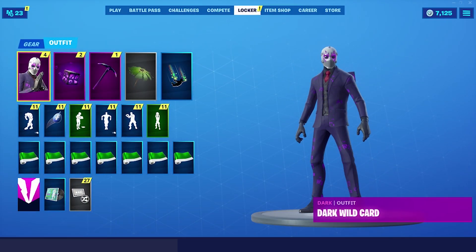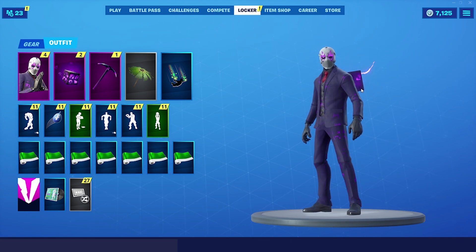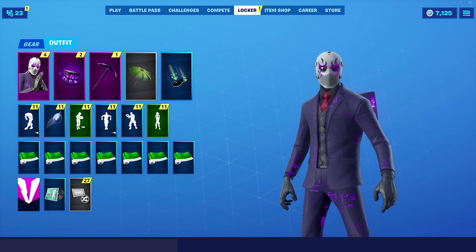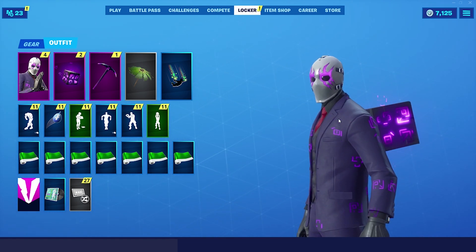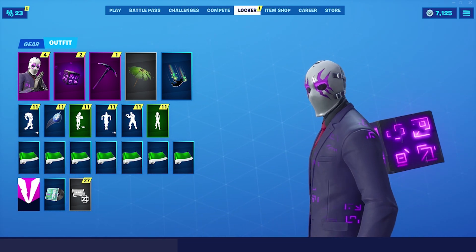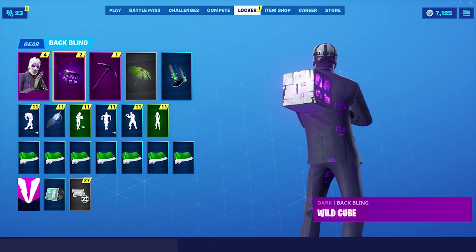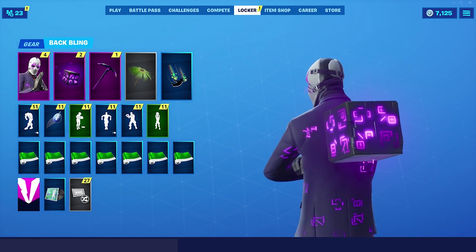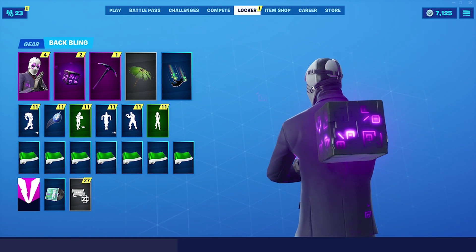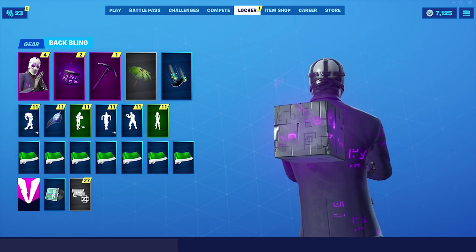So this is the first skin that you get. It's called Dark Wildcard. It's like a dark version of the Reaper style or the Wildcard skin that came out a really long time ago. The mask looks really cool though. He has this purple animation, kind of like on Kevin and the Cube, that goes all over his body, and then the mask also glows too. That's really cool. And then of course you have Kevin the Cube, or the Wild Cube backbling. It also has this kind of purple effect that resonates throughout the cube. That's a really cool backbling. I don't know if I'd really rock it with a lot of things though — it's just more of a nostalgic thing because of the cube.